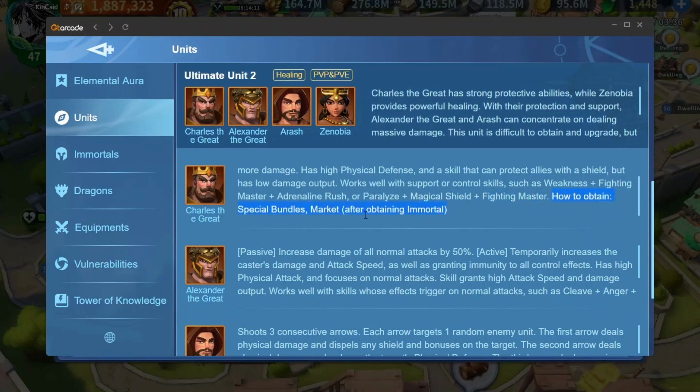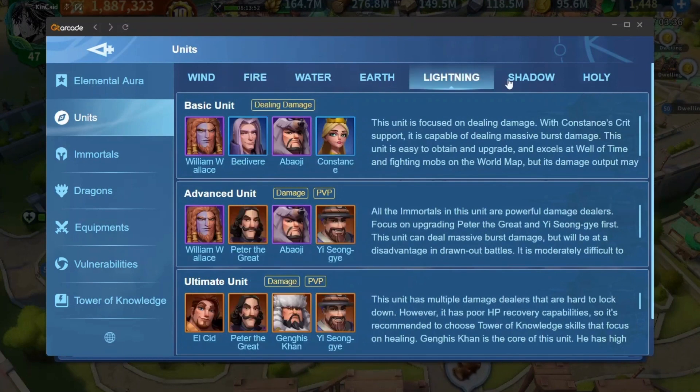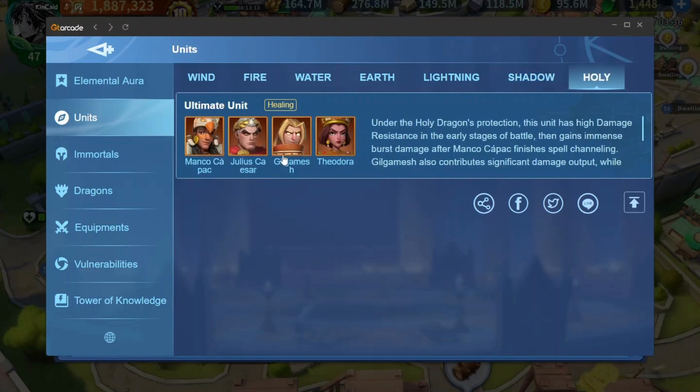There is also a description on how to obtain immortals — through official bundles and the market. They should also add that players can obtain this immortal from the Golden Path. The lightning and shadow sections are not updated — they need to add Tomyris and the new defense immortal. The holy section also needs to add the new holy immortal.